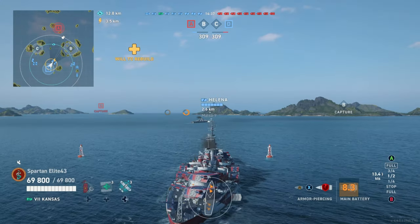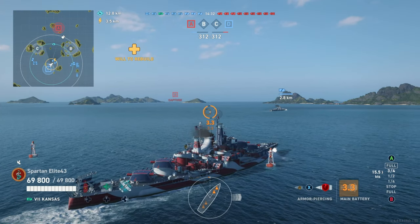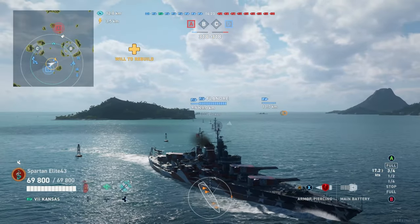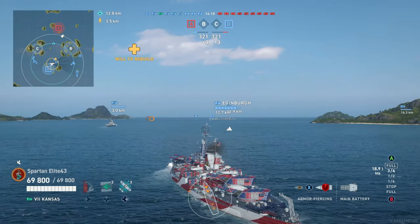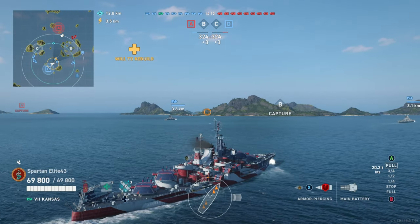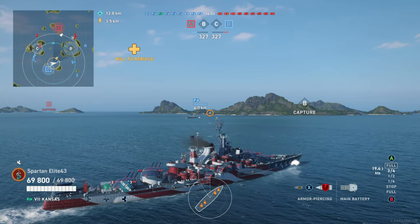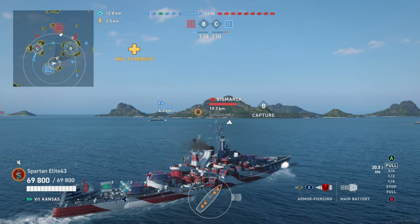Both of the teammates that spawned with me also decided to go right. So basically we need to push as hard as possible to get into a position of pushing the enemy back. Our teammates on the left should be able to hold that side with the three people that spawned there. There are no destroyers in this match — just a carrier with a couple of cruisers and a bunch of battleships. So neither side should get absolutely annihilated; it should be a stalemate sort of situation.